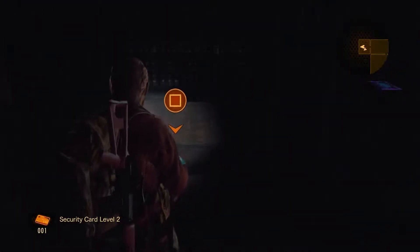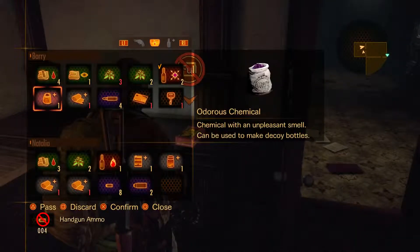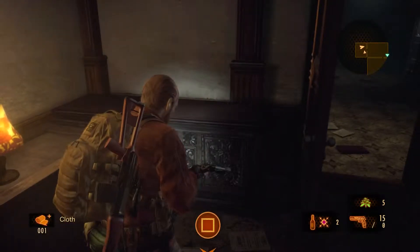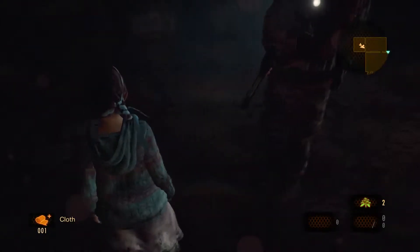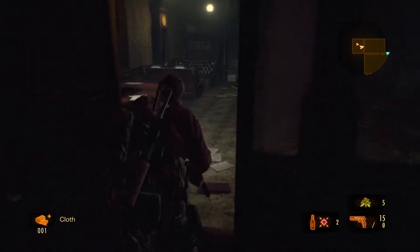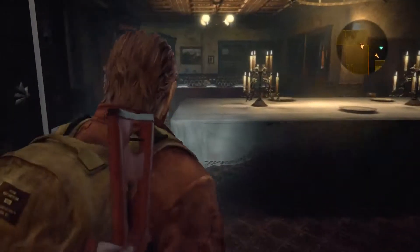Oh — what do we have here — level 2 security card! And assault rifle ammo — lame. Oh, handgun ammo — nice. Let me see if there are any hidden objects in here. Doesn't look like it. Well cool — now we can have access into security level 2.